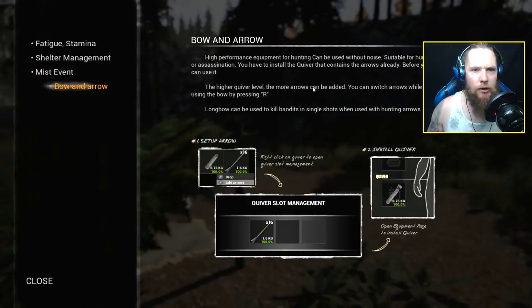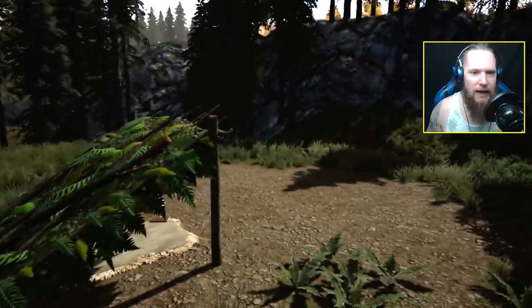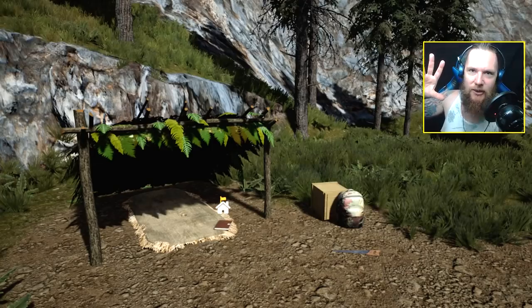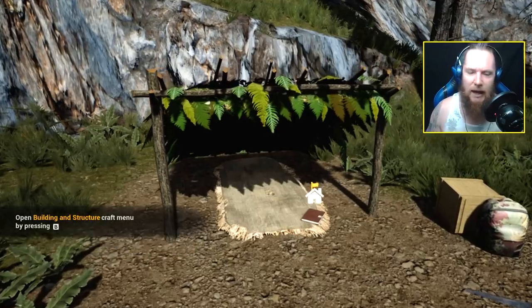Another realistic aspect is you've got proper fear when you come up against one of these things. They can be killed in a couple of hits if you come up behind them, but the damage is so realistic that one scratch could put you out of the game for quite a while. Now of course we've got the bow and arrow, which I'll teach you how to make later on.